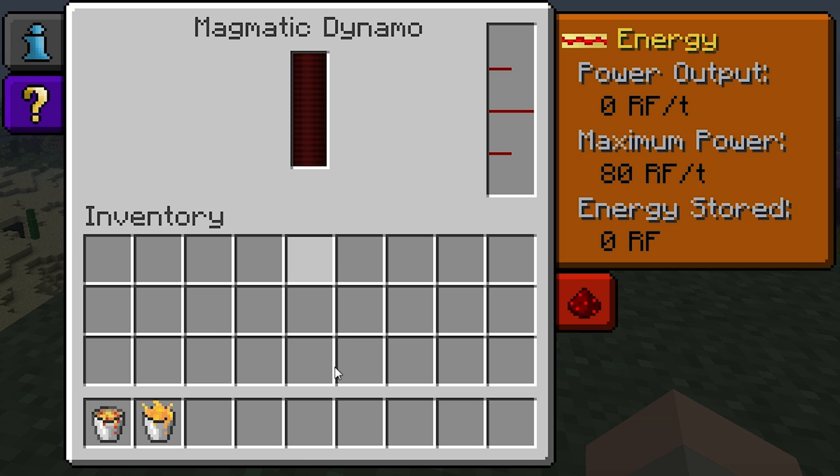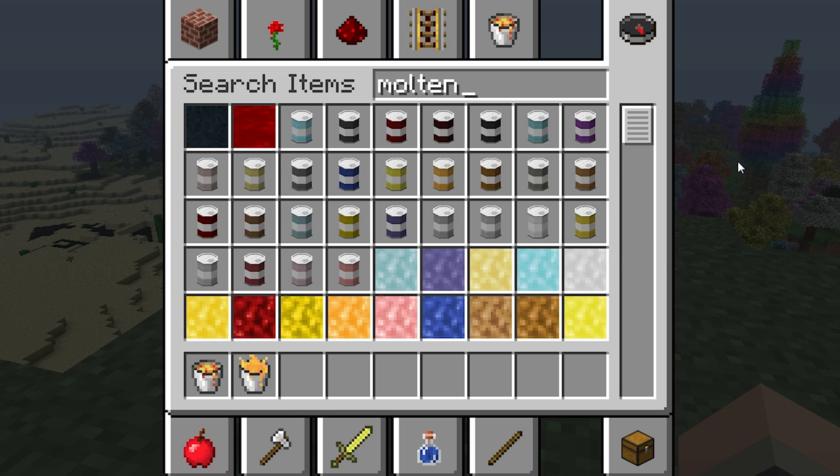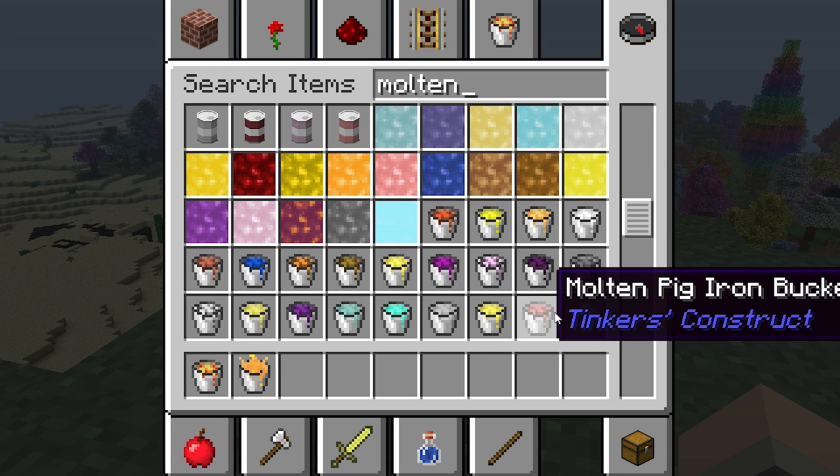At present there are only two types of fuel it can use: lava and blazing pyrotheum. There are several other hot liquids from other mod packs such as Tinker's Construct that seem like they should work as a fuel source, but they don't just yet. This might change in future updates however.